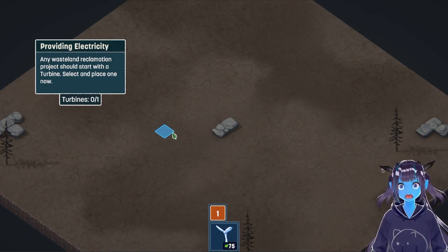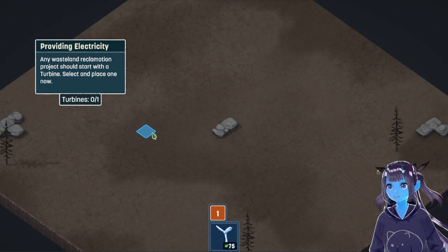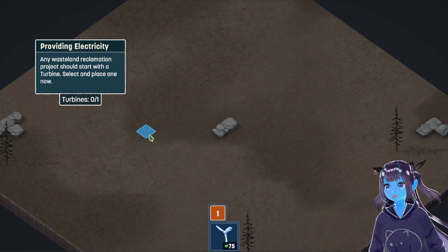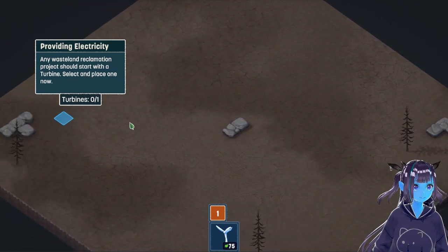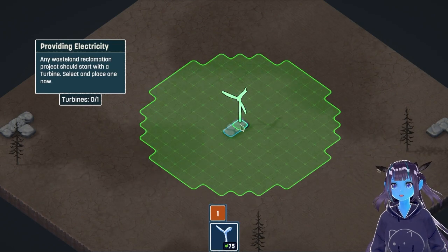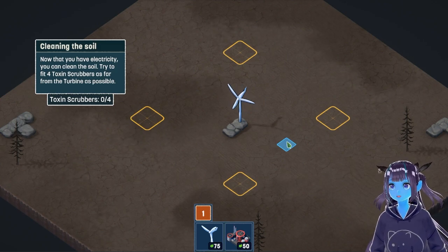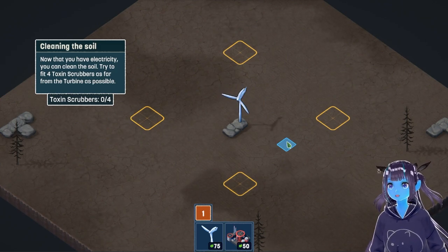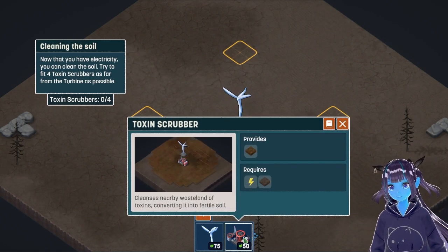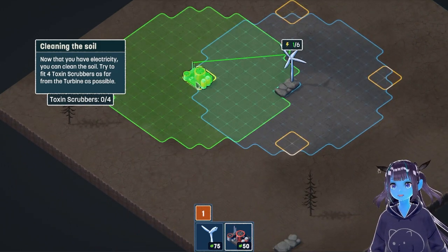Gardens are pretty. Hell yeah, we're gonna make the biggest damn garden you've ever seen. Any wasteland reclamation project should start with a turbine. Select and place one now. Here we go, let's go right in the middle. Now that you have electricity, you can clean the soil. Try to fit four toxin scrubbers as far from the turbine as possible.